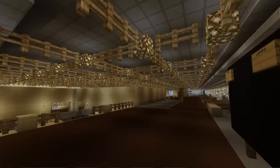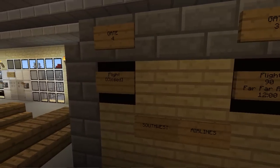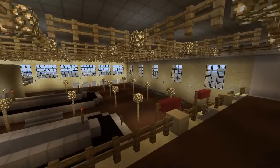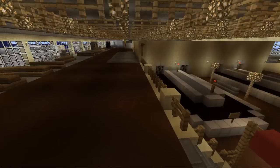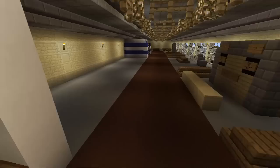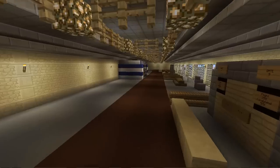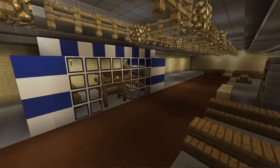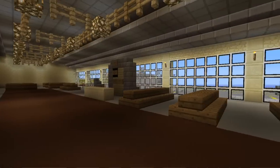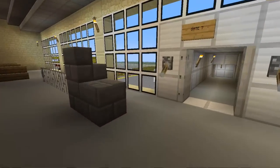If you notice, on some of these signs they're all fictional places — or references. Then we got the gates and the waiting areas, and down here is the baggage claim. There's also a little subway I built that I kind of gave up on. Sin also made a McDonald's and a 7-Eleven, and then Elite made this little shop.